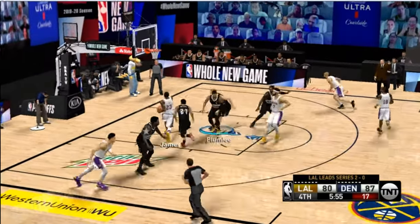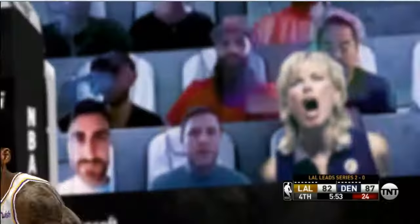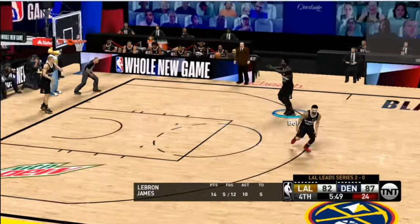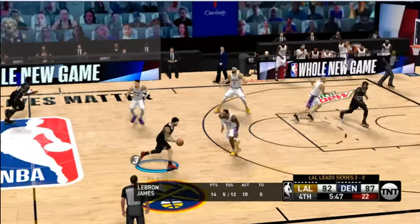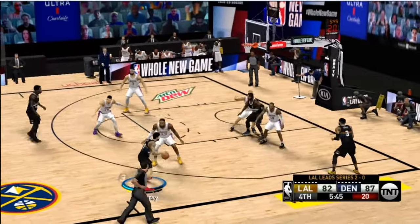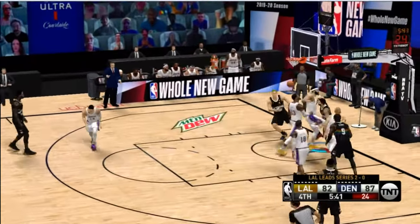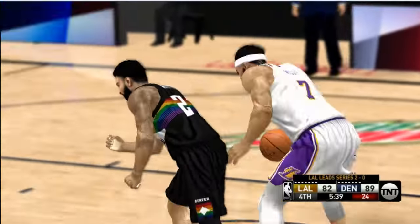Waiters dishes to LeBron, and he goes up strong with one hand and flushes it down. That's a mammoth dunk for someone who's far from the biggest guy out there on the floor. Yeah, perhaps that'll give them the boost they're looking for to get out of the hole here. I mean, if that doesn't fire the hump, I don't know what will.